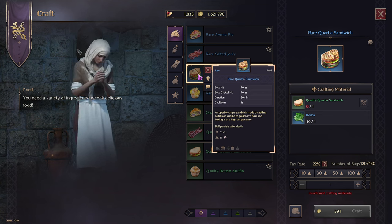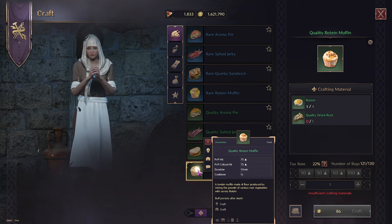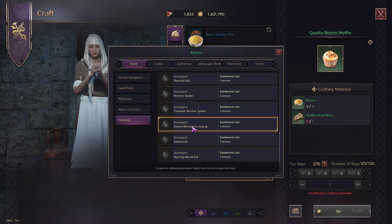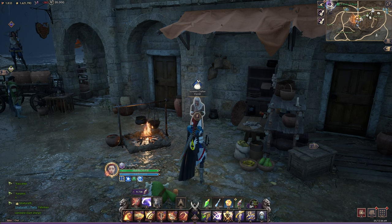Finally, the last food is a PvP buff — plus 75 PvP hit and plus 75 PvP critical hit for 10 minutes. The blue version is plus 90 and plus 90 for 30 minutes. To make the original muffin you need routine, which can be found by hunting mobs. My favorite place is Moonlight Desert — just spawn at the Moonlight Desert waypoint, fly in and have at it. They drop routine pretty regularly there.